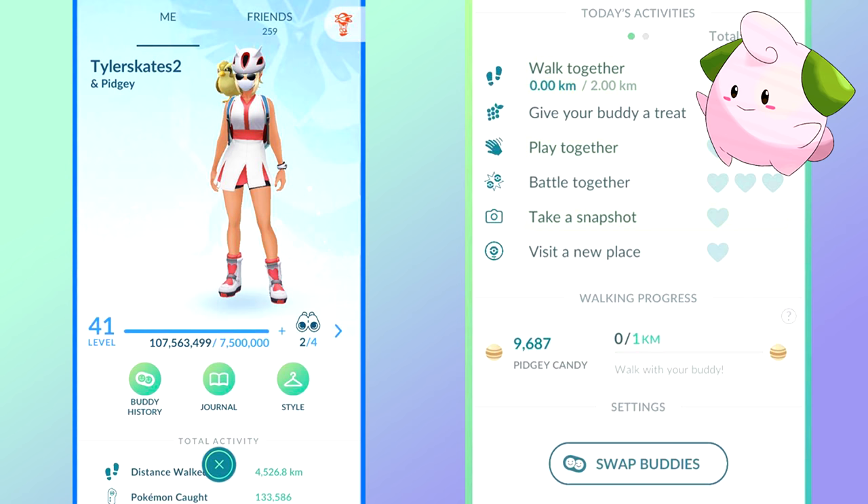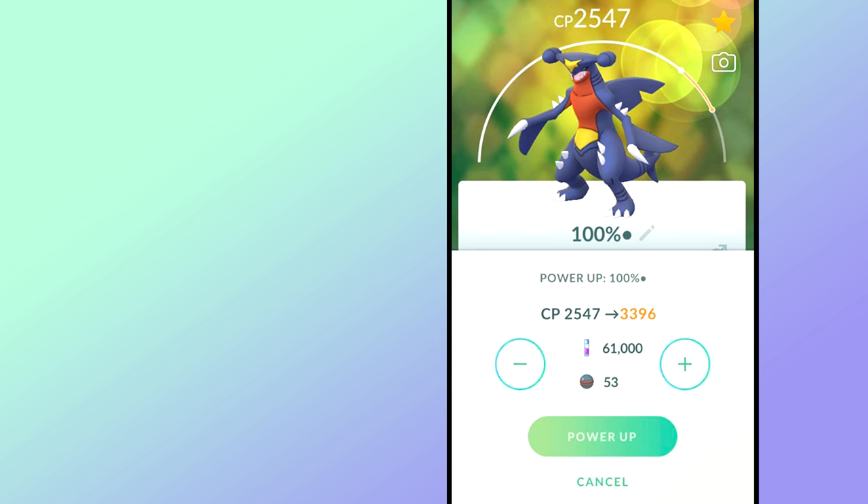Only power up Pokémon when you need them — this is a very crucial tip a lot of people don't utilize. For example, if Dialga is in rotation, that's an excellent time to invest in your Ground-type Pokémon. If you don't already have a team of six Garchomp at level 30, now would be a good time. But do you need to build up your Garchomp before Dialga comes into rotation? Probably not — only power up things when you absolutely need to use them in raids, gym battles, or PVP.